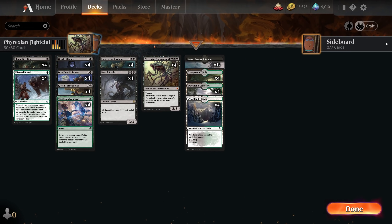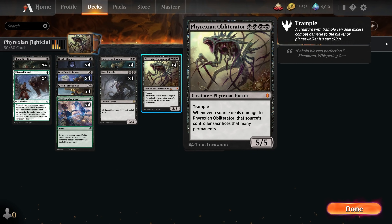Therefore, the source of that damage — aka their creature — has to sacrifice a bunch of stuff. So if we have the Phyrexian Obliterator fight an opponent's 4/4, they would have to sacrifice four permanents. So it's a very powerful effect if you can pull it off.